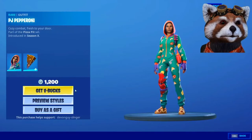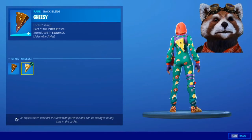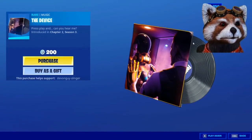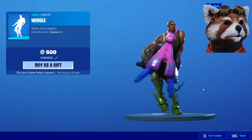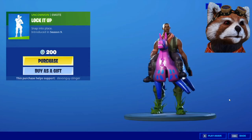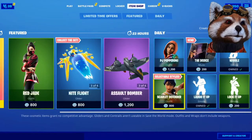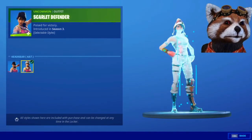We have the PJ Pepperoni — very nice, with two cheesy colours, the brown and the yellow. Also a bit weird. We do have the Device, though unfortunately I do not have this one. We have Wiggle, Lock It Up, and Light It Up. Last but not least, we have the Scarlet Defender, which comes in two styles: without and with a hat.